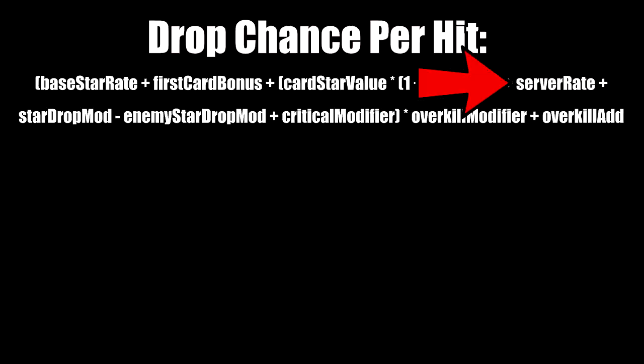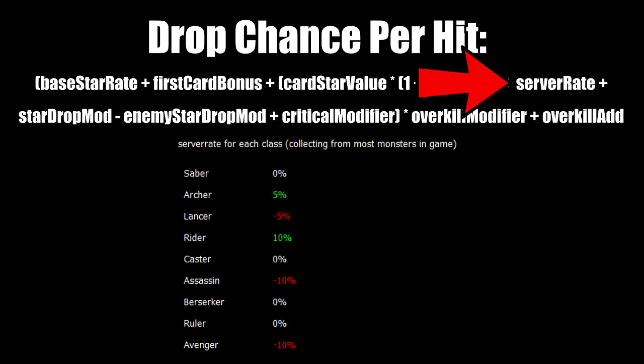Server rate is a server-side variable that some enemies may or may not have, which adds or subtracts star gen probability — potentially causing those enemies to drop more or fewer stars when attacked. Archers give 5% bonus star gen, Lancers give a 5% penalty, Riders give 10% bonus, Assassins give 10% penalty, and Avengers give 10% penalty. The Archer and Rider bonuses make sense because Lancers and Assassins are meant to be star generators due to their default stats. Generally you don't need to worry about this, but you'd usually be able to tell if your servants are producing more or fewer stars than they should.